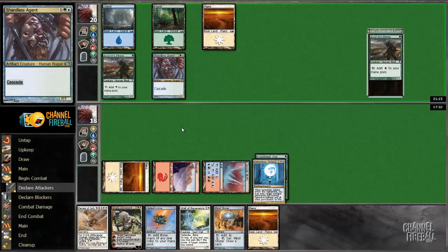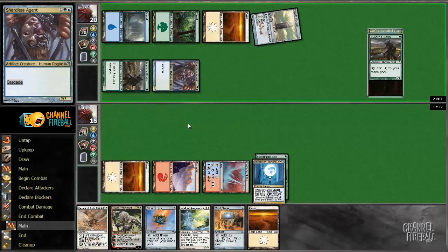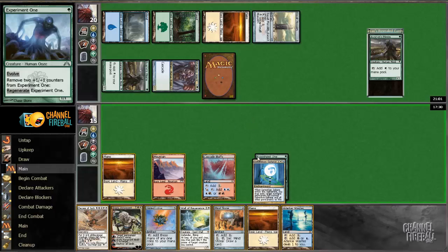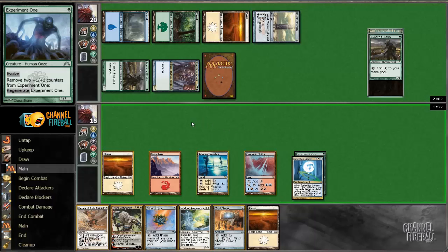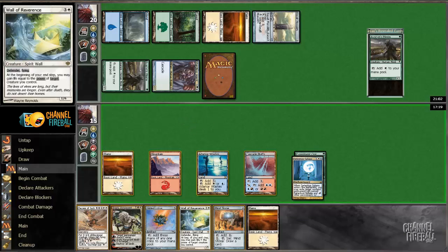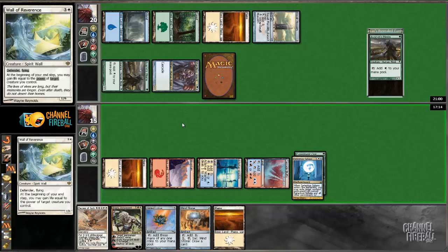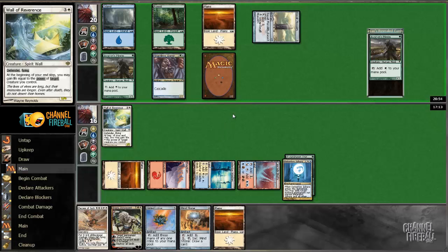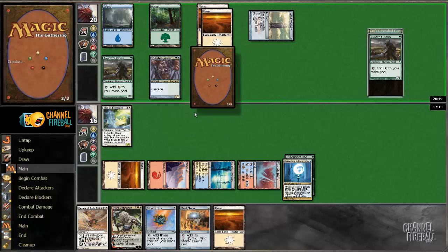If he plays a Planeswalker, that's unfortunate, but... Basalt Monolith followed by a Morph — okay. That is an Exalted Angel. I could choose to kill the Exalted Angel, but it doesn't really matter. I can just play this and get instant value. I would like to gain life. It's going to be really hard for him to actually get through this. Wall of Reverence does a really good job of just blocking the Angel anyways.